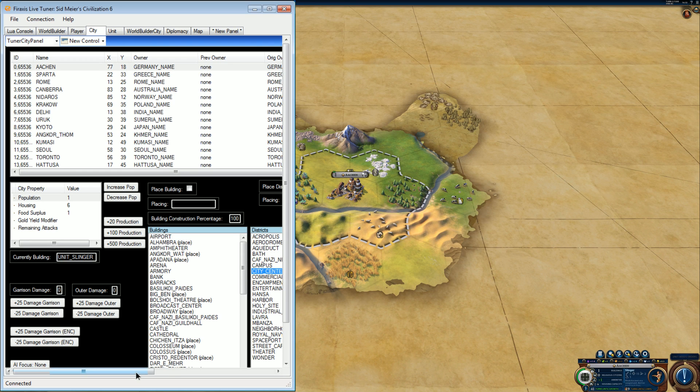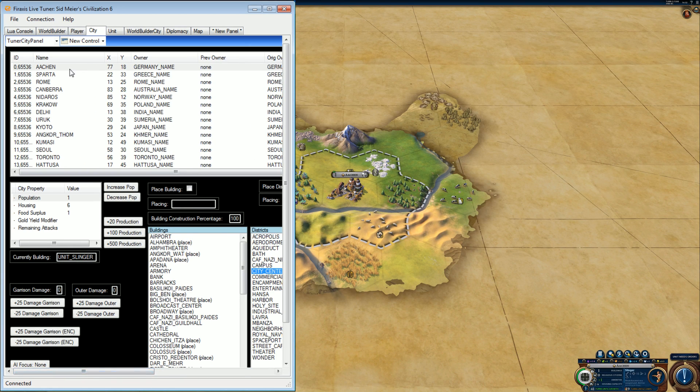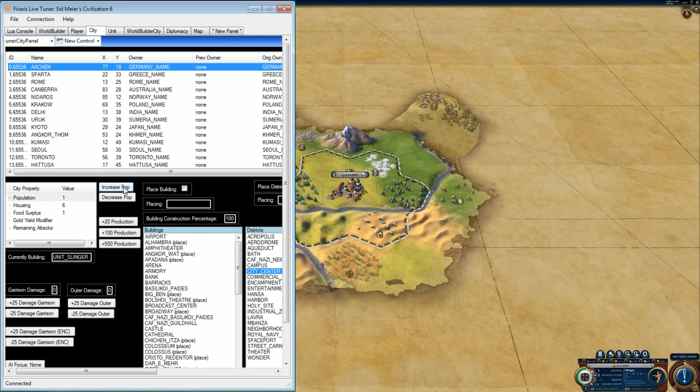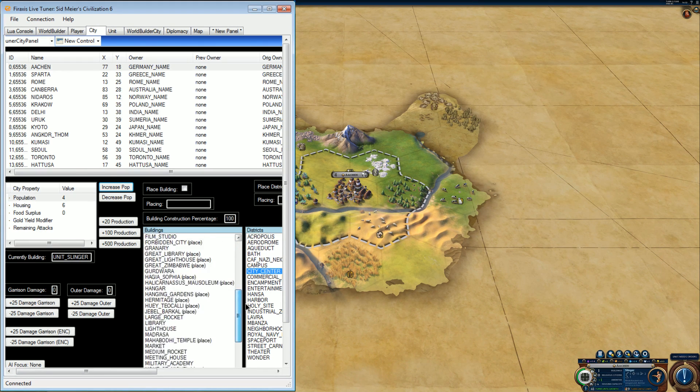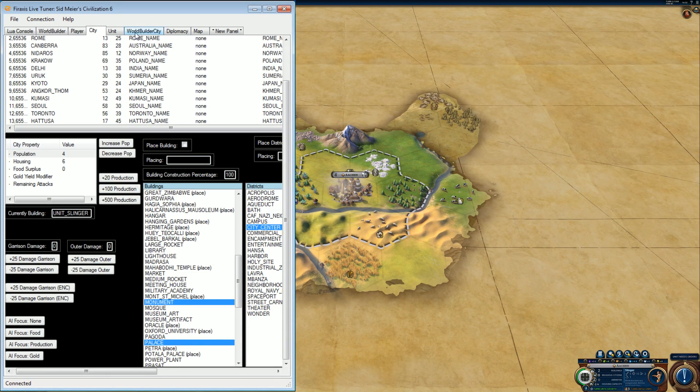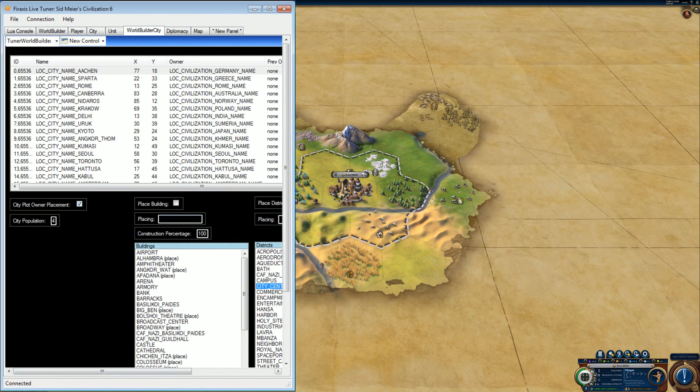This is being done in 4K. Here's all the cities, and this is where you can — for example — give myself that, and give myself the monument. Where are you? World Builder > City. This is where you can do things like add resources.